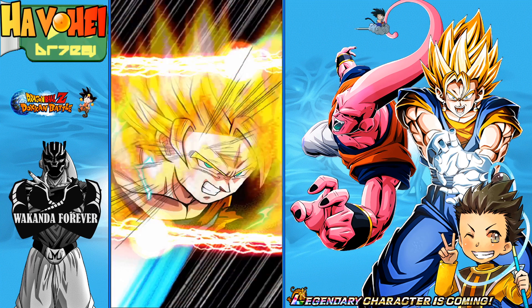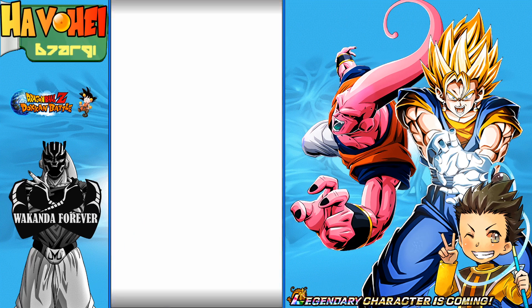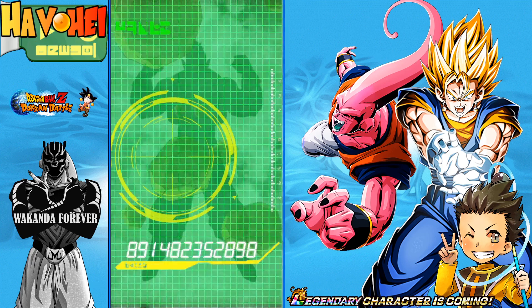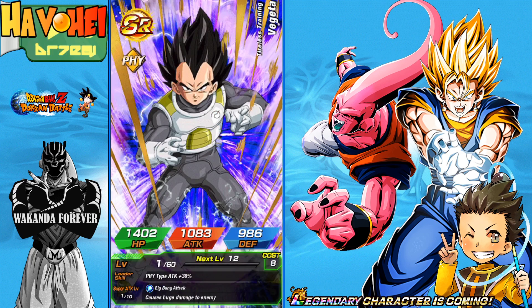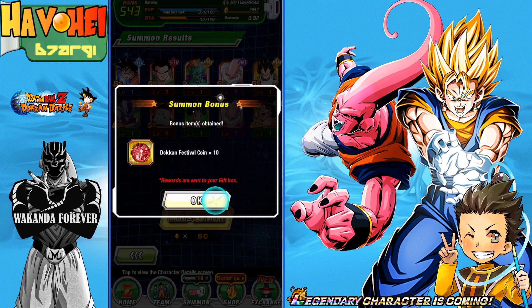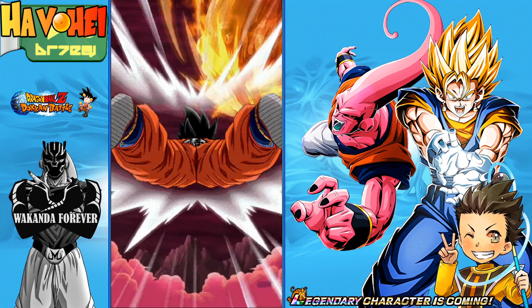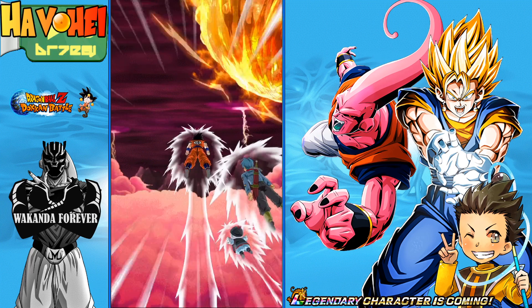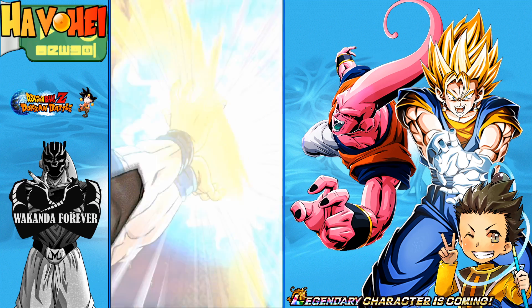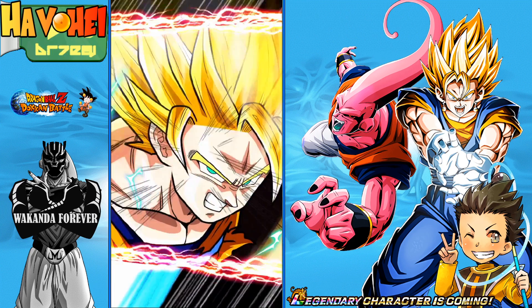We went pretty good on the discounts and then went 150 stones here with absolutely nothing — not one featured unit. Let's crack the code here — one, two, three. This will be part one since I didn't pull Vegito. Beerus showing up again. Hopefully this is not going to be many many parts. It's kind of freezing all of a sudden. Not getting anything here — looking for the delay.